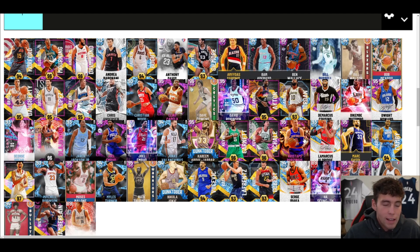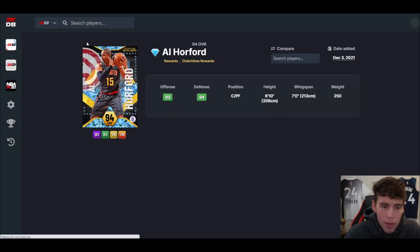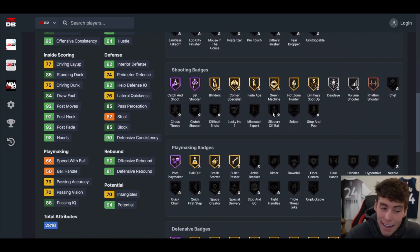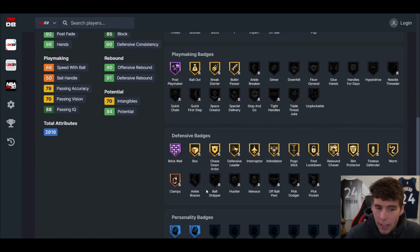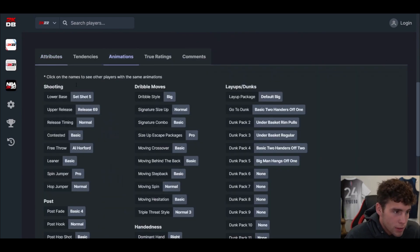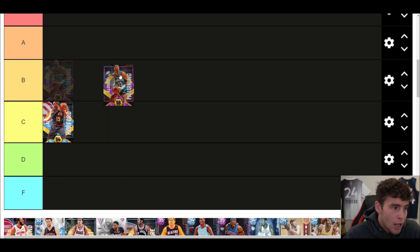Starting off with Al Horford — here's the tough part, I don't know how good Al Horford is for this specific list. He's a card I would never personally use or recommend. He can stretch the floor a little bit and has Hall of Fame Brick Wall, but defensively he's not great because he's slow. With Set Shot 5, which I don't love, that hurts the card. Out of clutch time you probably aren't running him.